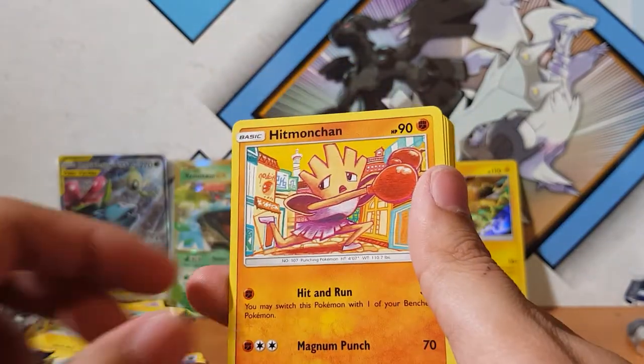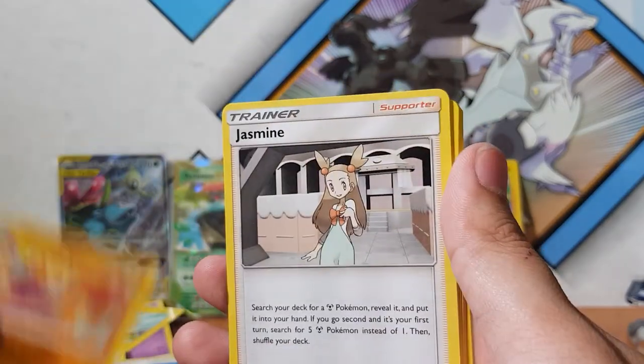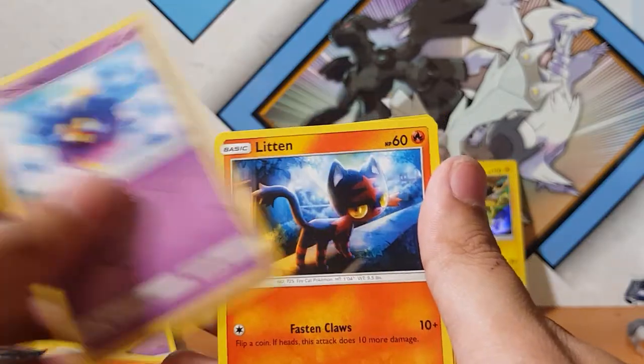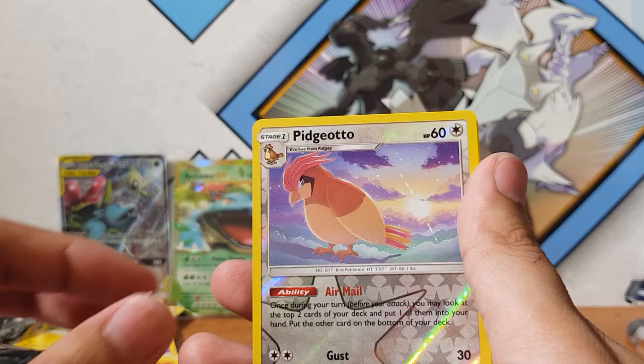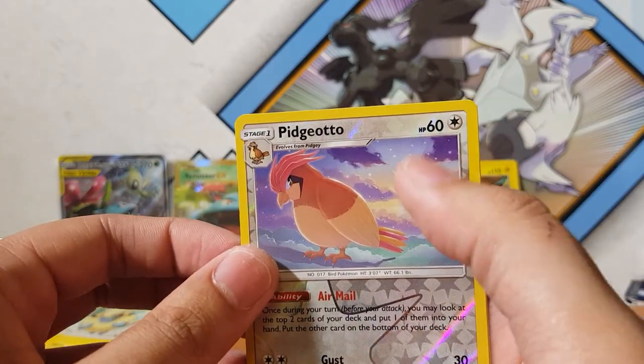I've got Cosmoem hitting my channel — is he dabbing, guys? I have a feeling he's dabbing but I'm not too sure. Jasmine, Ponyta, Grimer, Cosmog, Litten, and Pidgeotto — staring at the sun back there, look at those rays!